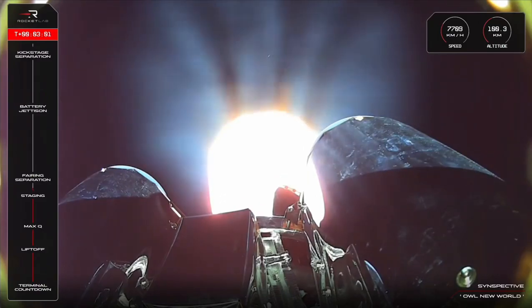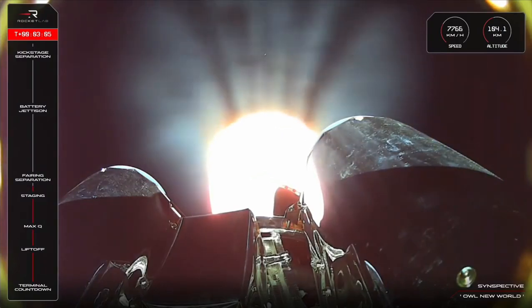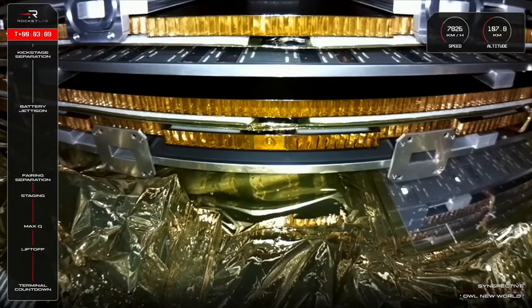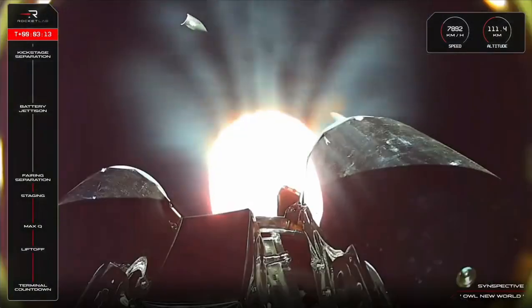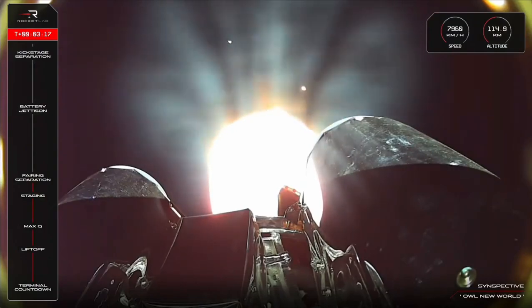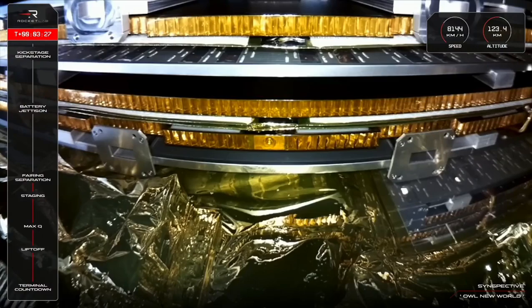And up next, we should see Electron's arrowhead fairing separate and fall away, so let's watch and listen for that now. Fairing jettison confirmed. There goes Electron's fairing — and there was the Strix satellite live on your screen, being propelled closer and closer to orbit to join the six other Strix satellites already there, thanks to Electron.